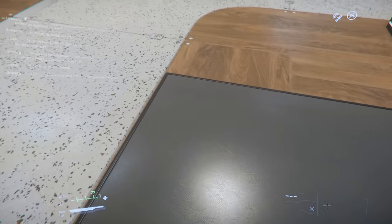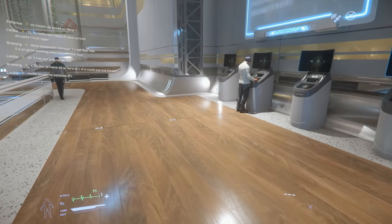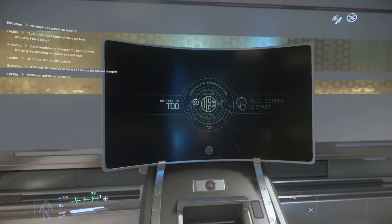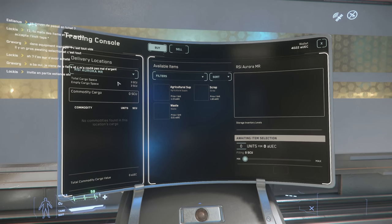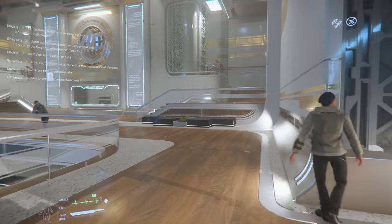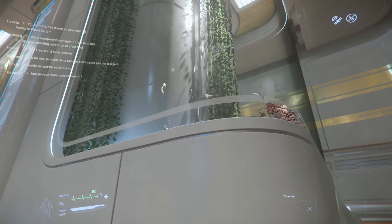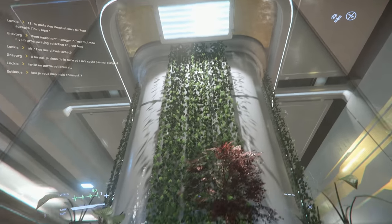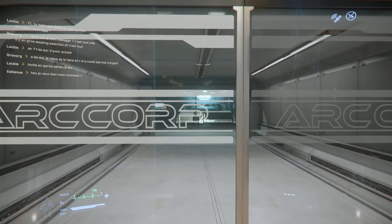We should be able to sit in chairs here — normally you can interact and sit. Let's check these trading consoles — I think this is for cargo. You can buy upgrades here. I still have to find out how trading works. And look at those exotic plants — maybe from mother Earth, who knows.